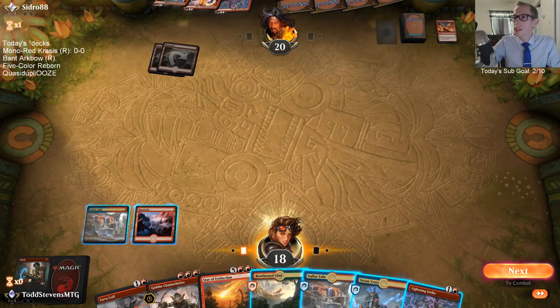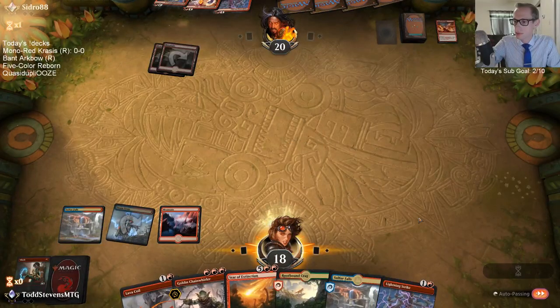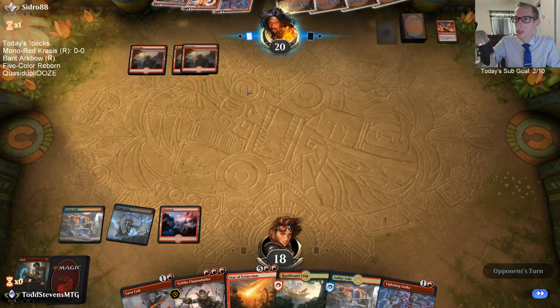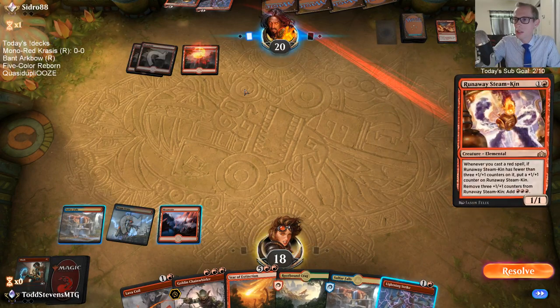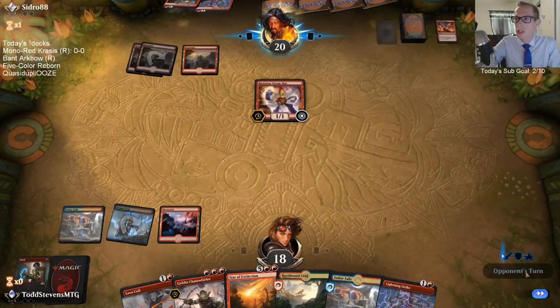What do we have? Frenzy, Steamkin, Lightning Strike. If I play Chain Whirler, they can just Lightning Strike it. I want them just to play Steamkin and nothing else. But dang, they drew that land — I was really hoping they didn't draw a land.